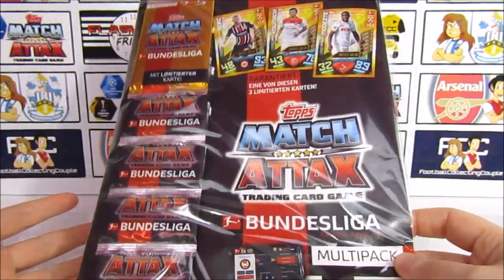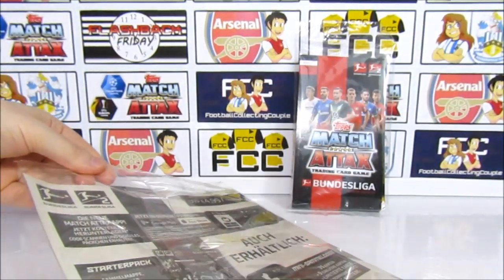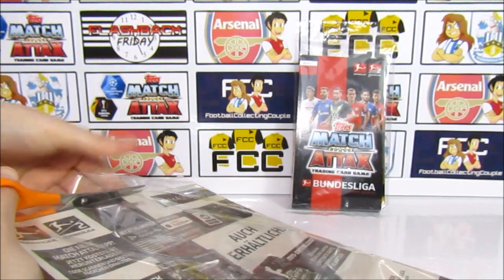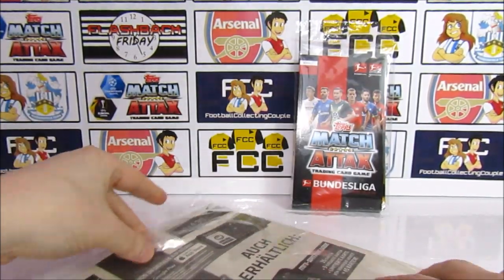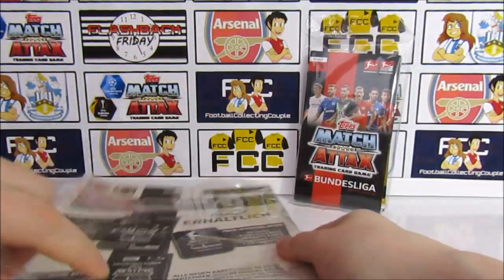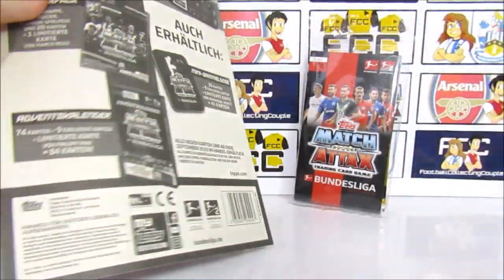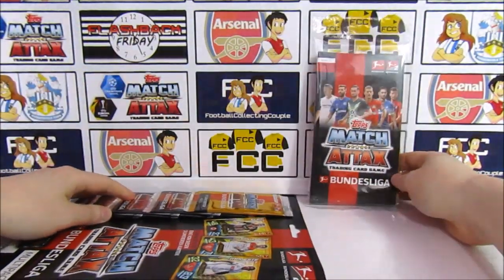We're going to start things off with this multi-pack. If you want to see more football card openings, don't forget to subscribe to the channel. We've got plenty of stuff coming up. This is more like a bonus video really — we just wanted to take a look at it. We did find it on Topps UK, so if you want to pick this up yourself and you're in the UK, you can find it on the Topps website. They also have the starter pack, a box, and stickers.